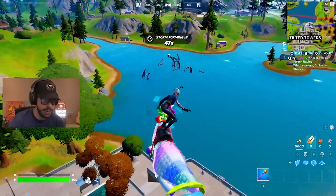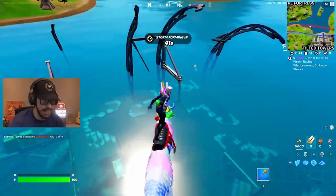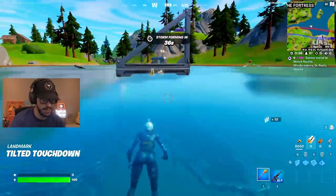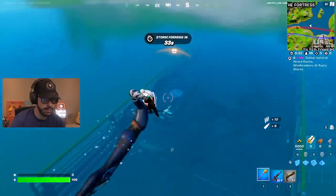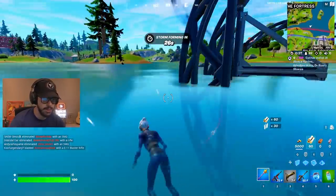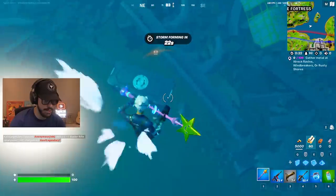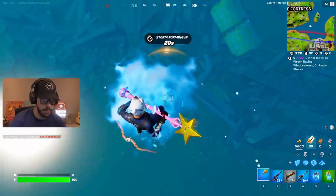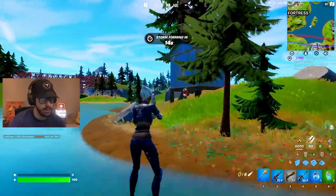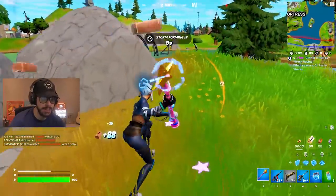I'm going to land at the wreckage of the blimp, which is very interesting. There's like some loot on it — not a lot. A blue Mark Seven, I'll take that any day of the week. And then there's also two IO chests. One you have to jump and grab, and then there's another one which is like impossible to grab at the moment. If you find a way to open up that chest, send me a video. This isn't a bad drop spot at the moment.